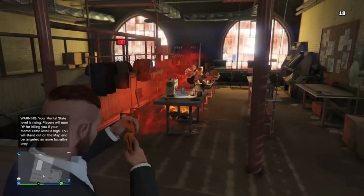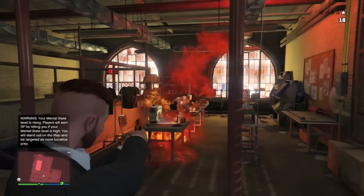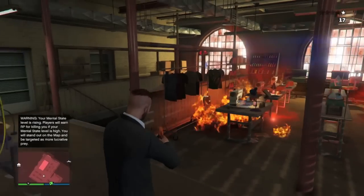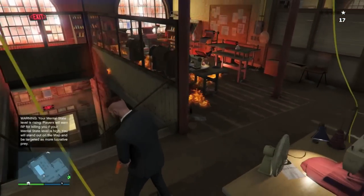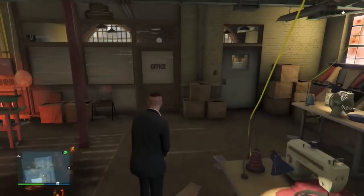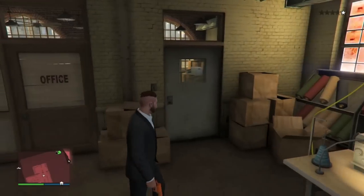You guys will see in just a second that Lester's office is actually locked, and in order to get inside of Lester's office, all you need to do is repeat the steps I previously showed you in today's video by simply pulling up your phone, going to any random job, spawning inside of that job, and backing out. You guys will see later on in today's video that I will end up getting inside of Lester's office, which I couldn't have normally done without doing that little glitch.